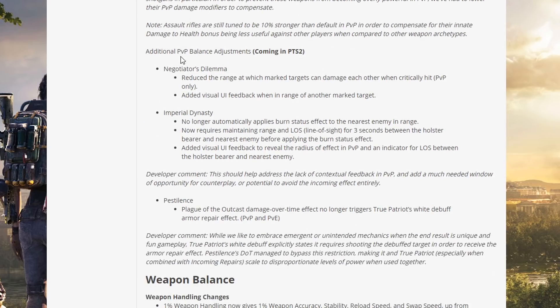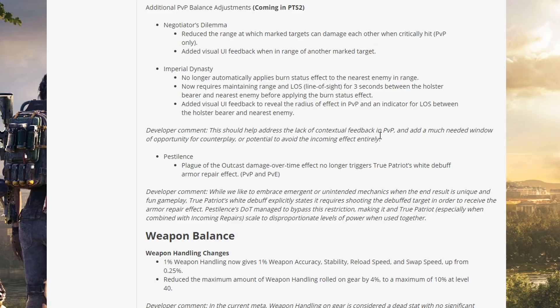Upcoming PVP balance adjustments: Negotiator's Dilemma — reduce the range at which marked targets can damage each other when critically hit in PVP only, and added visual UI feedback when in range of another marked target. Imperial Dynasty — no longer automatically applies burn status effect to the nearest enemy; now requires maintaining range and line of sight for 3 seconds between the holster bearer and the nearest enemy before applying burn, with UI feedback added. This should address the lack of contextual feedback in PVP and add a much needed window of opportunity for counter-play.